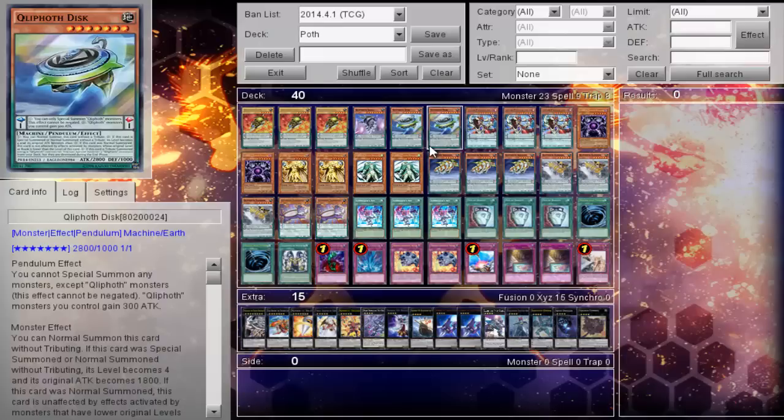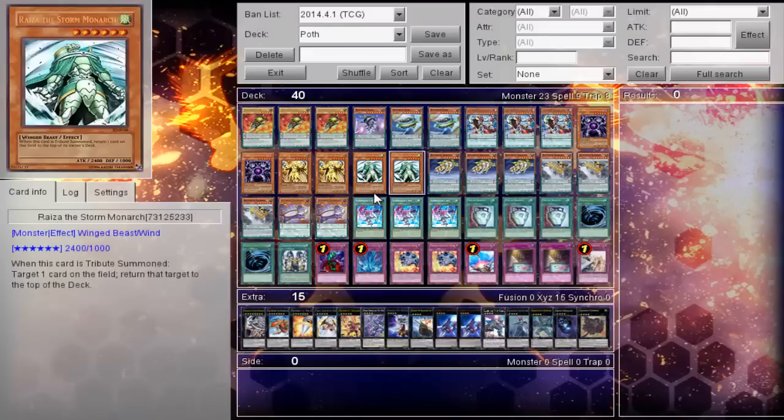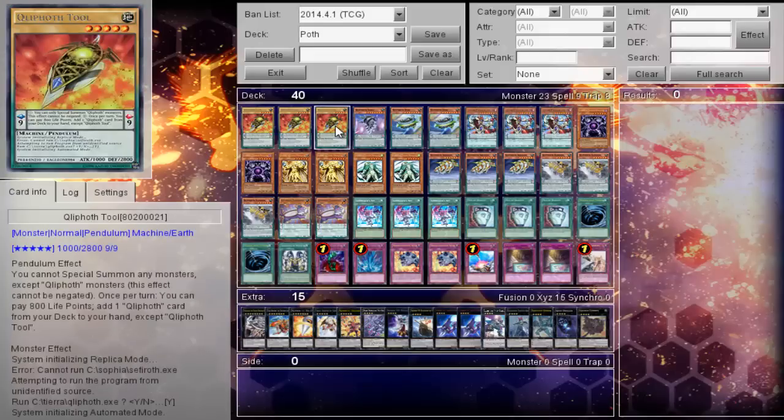Usually you'll be pushing for 8000, or pushing through a very strong wall of defense. You're probably asking how do you get to Qliphoth Tool — well, Tool can be searched through Odd Eyes. Odd Eyes also searches for your cat. And then you also play Summoner's Art, which lets you add a level 5 or higher normal monster from your deck to your hand, letting you search for Tool. Tool is the entire heart and soul of this deck.